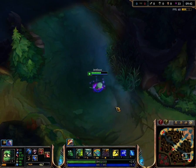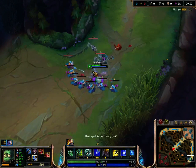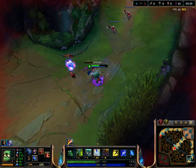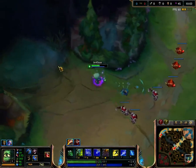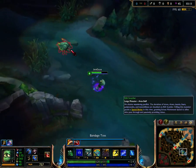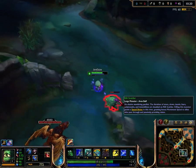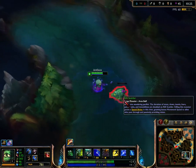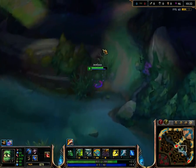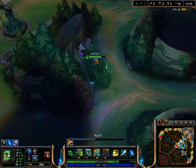At level 2 you'd want Tantrum and Bandage Toss for your gank if you gank bot. Typically before ganking with Amumu, you want to pick up Scuttle Crab and get that extra boost of speed — though it's not always necessary.